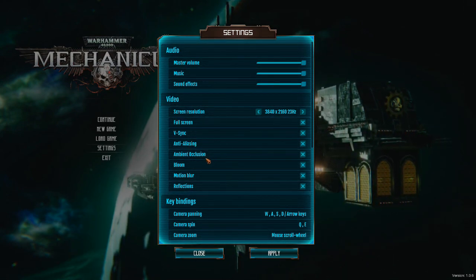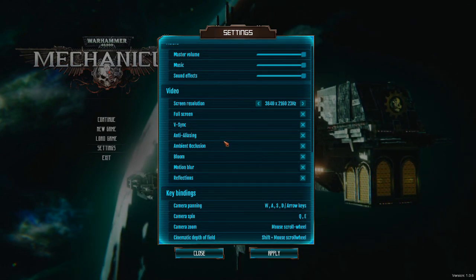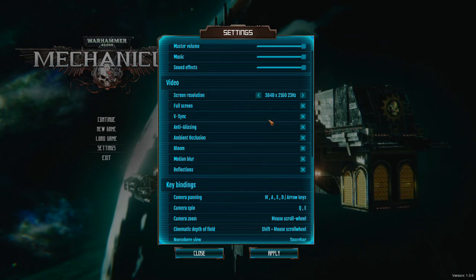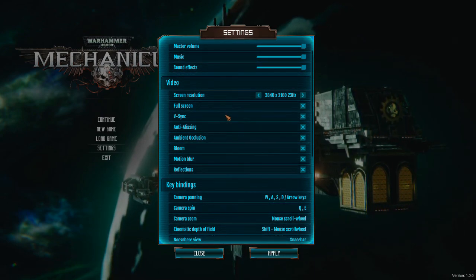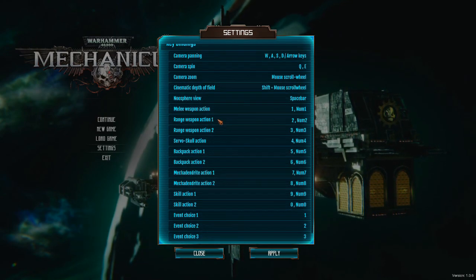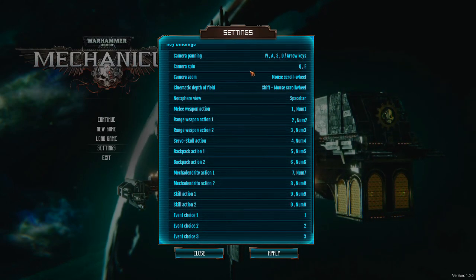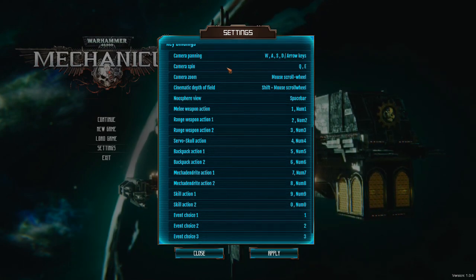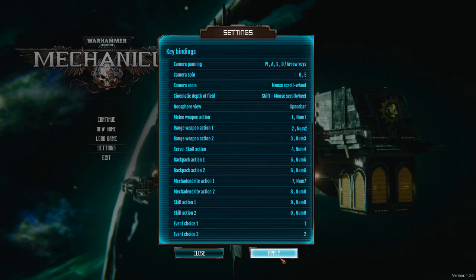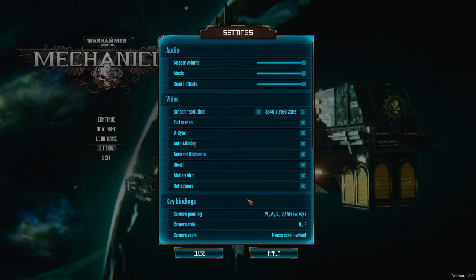Options include bloom, motion blur, and reflections, which might help if you try optimizing. With my system, which is pretty good, this game runs fine without any hiccups. The key bindings are very straightforward — all the keys you'll basically need — and you can rebind them if you want. This game can be played just with a mouse. So options-wise, video settings are limited, but key bindings and audio are straightforward and very good.